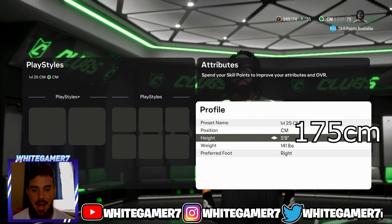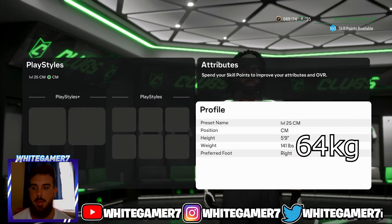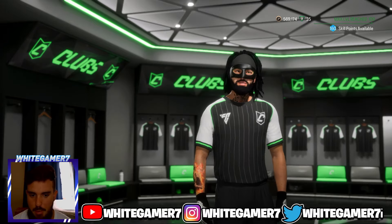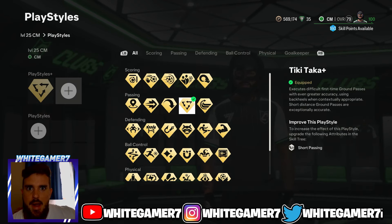For your position you're going to go with an actual CM. Height we're going with 5'9", weight we're going with 141 pounds. For your playstyle plus, you're only going to have one slot unlocked, and I recommend going with Tiki Taka plus.